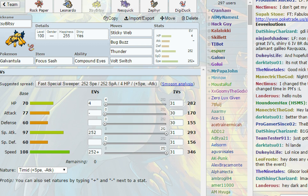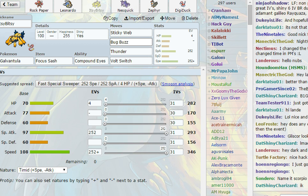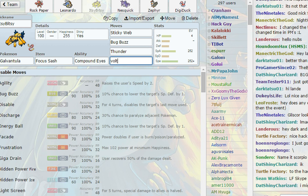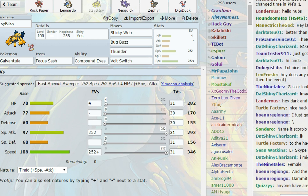Then we have Itsy Bitsy, a Galvantula with Focus Sash and Compound Eyes, running Sticky Web, Bug Buzz, Thunder, and Volt Switch. I like to go with Volt Switch here — I might swap to Energy Ball next episode depending on the situation.